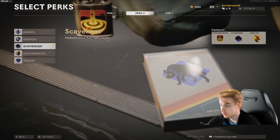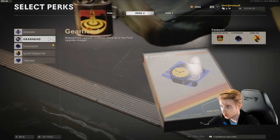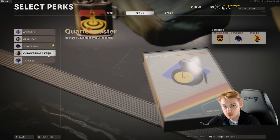For the second perk slot you have a few choices. Gearhead decreases your field upgrade cooldown and lets you carry more than one Field Mic. Scavenger helps you get ammo back when going for detected or stunned kills. Quartermaster recharges your lethals — your stuns and flashes — while you're using them for this challenge. In order of most useful: Quartermaster, then Scavenger, then Gearhead, but it's all up to preference.